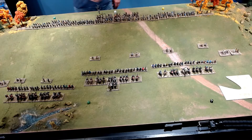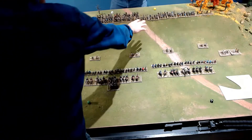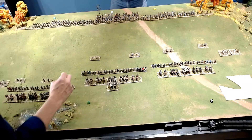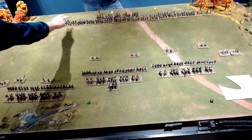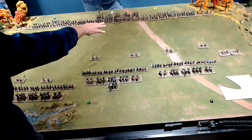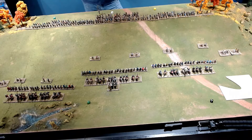Larry rolls for his Saxon commands and gets three, five, and three. Larry's force is different from the Normans: on each flank, Housecarls are to the front — the guys with axes — with heavy foot spearmen behind them and two skirmishers in the woods. In the center command under Harold, there are Housecarls, Harold with his flag, and some horde in reserve. Larry passes on his turn, as there's no need to move from the hill.